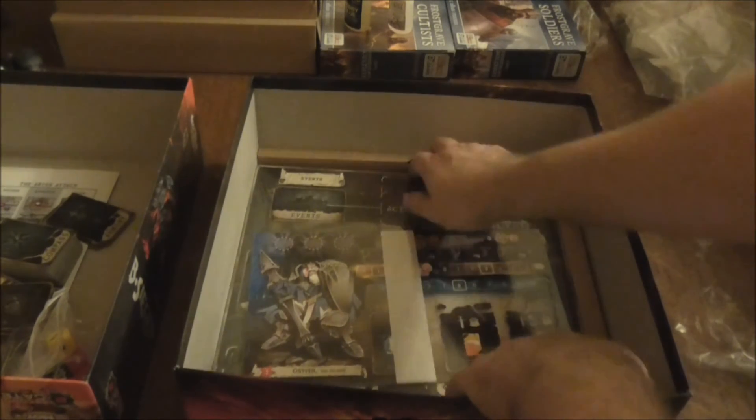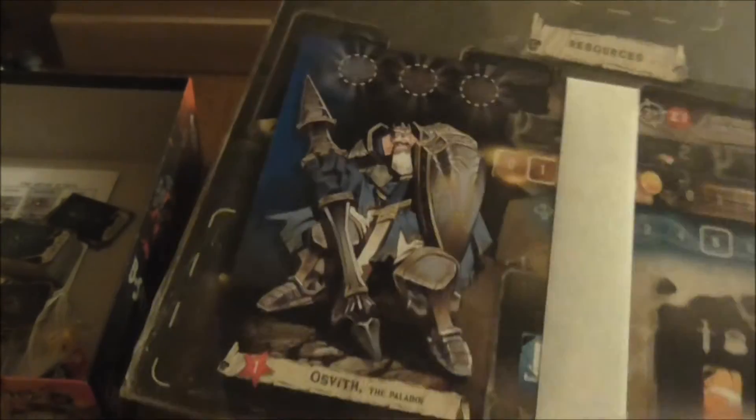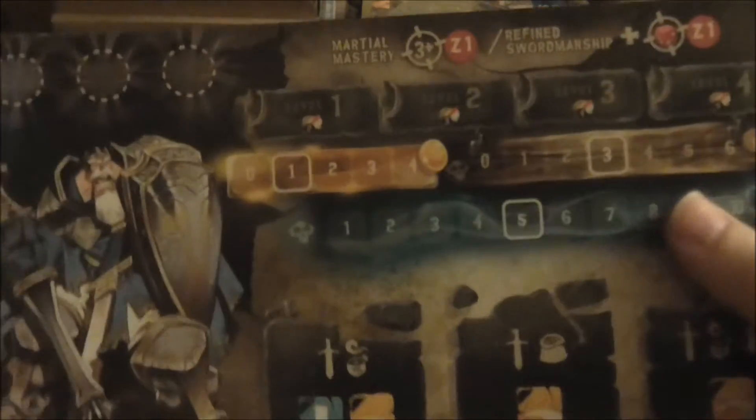Let's get these little bits out. There's a little band thing holding it all together — I'll try and slide that out as it might be useful to keep all the cards together. A lot of these guys actually have a little bit of a backstory to them as well, which looks cool. There's the Paladin, the Archer, the Blacksmith, the Smuggler, and the Mercenary — all have their sort of background story on them.